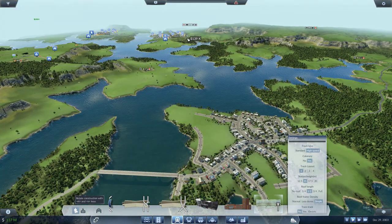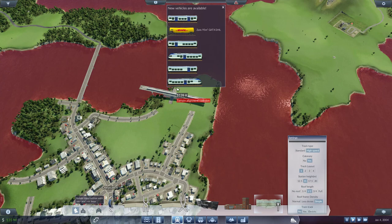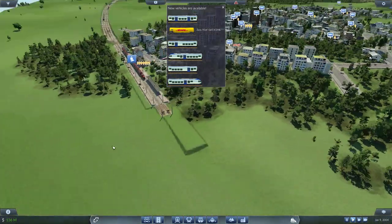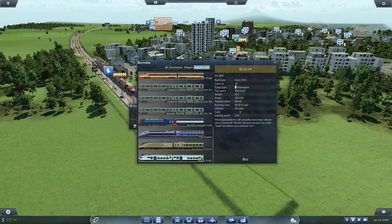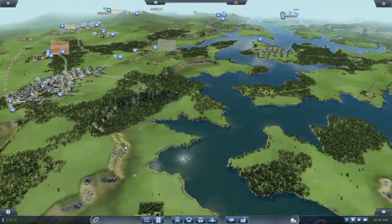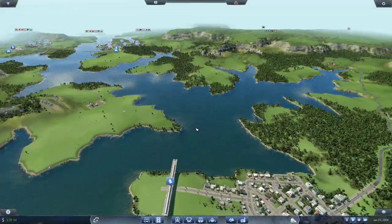Let me plop this down and have a look at the trains. That's probably a multiple unit — the Stadler Flirt, from Stadler Rail of Switzerland. Looks pretty good. Didn't we have a Stadler Flirt already before? When we get enough money we can afford it — right now we're still not so rich. Maybe when we're at billions we can afford it, because it's like 20 million each.